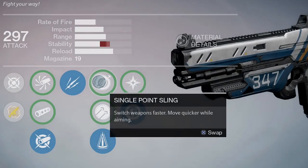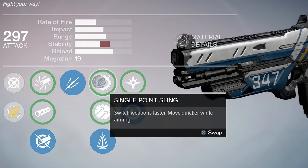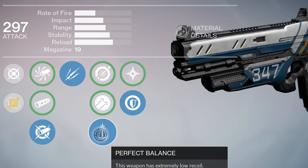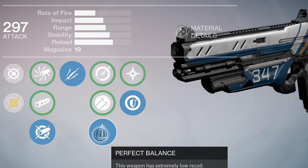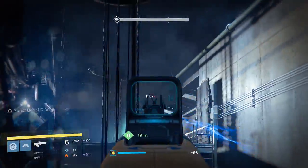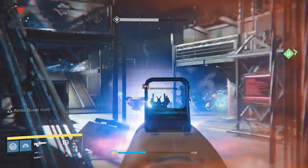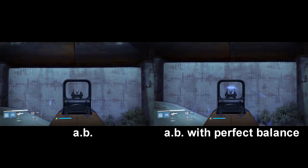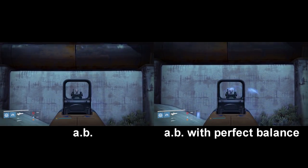Moving on to the stat mod perks, we have Single Point Sling: switch weapons faster and move quicker while aiming. Hammerforged: improved range and accuracy. And finally, Perfect Balance, which increases stability. Perfect Balance is going to be the best choice here. Single Point Sling could be okay for those who want to swap weapons often in PvP, but I just find Perfect Balance to give you a better shooting experience. It also makes Aggressive Ballistics even easier to control, almost completely taking away that side-to-side bounce.